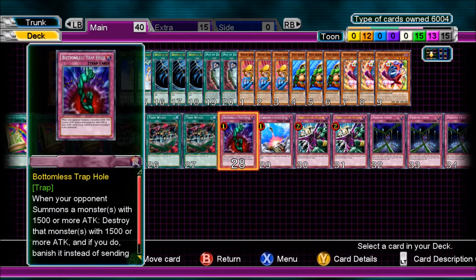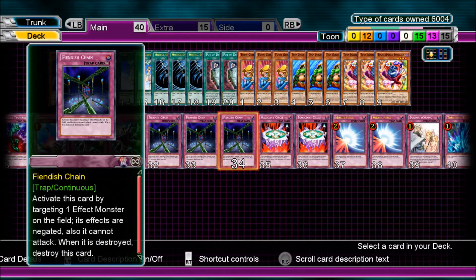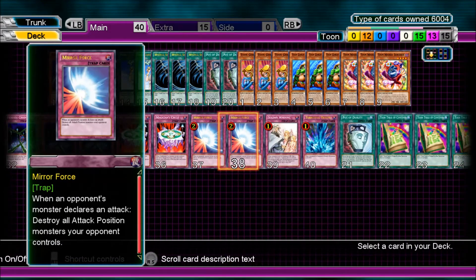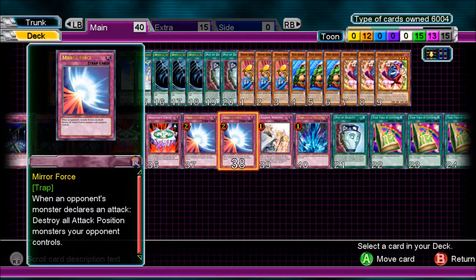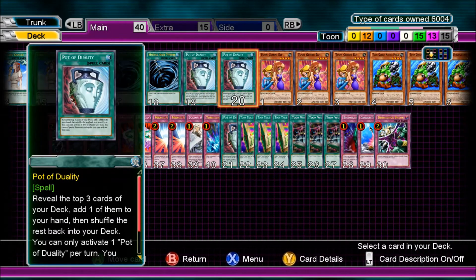13 Traps: 1 Bottomless Trap Hole, 1 Compulsory Evacuation Device, 2 Dimensional Prison, 3 Fiendish Chain, 2 Magician Circle, 2 Mirror Force, 1 Solemn Warning, and 1 Torrential Tribute.